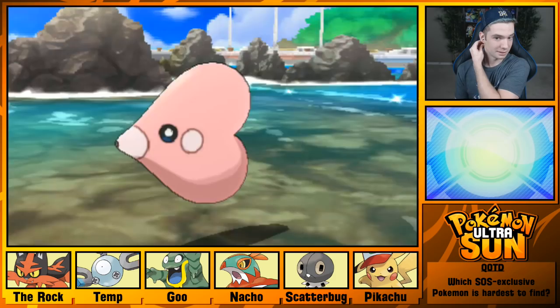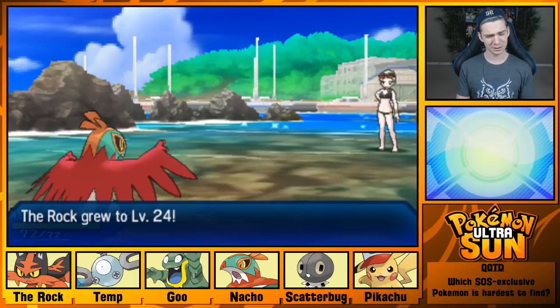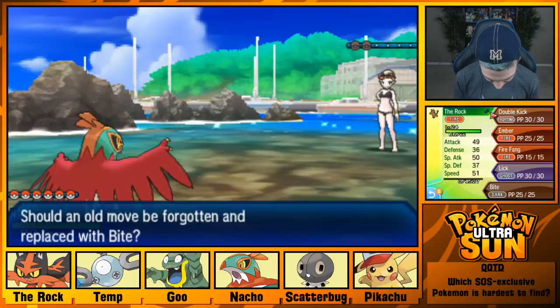Nacho rocks — gets to level 24. Bite! Oh, that's awesome, definitely use that. We're getting rid of Lick — Lick sucks. 30 power is so bad.